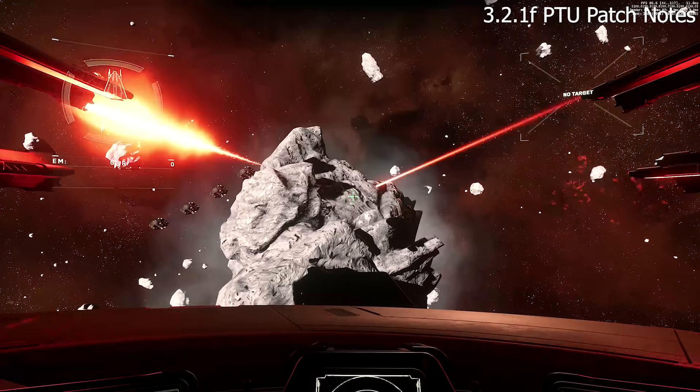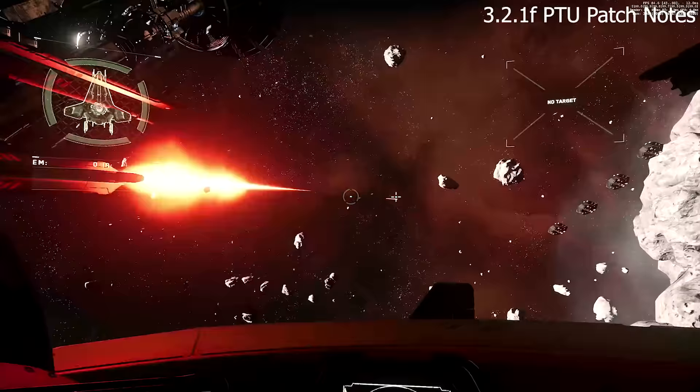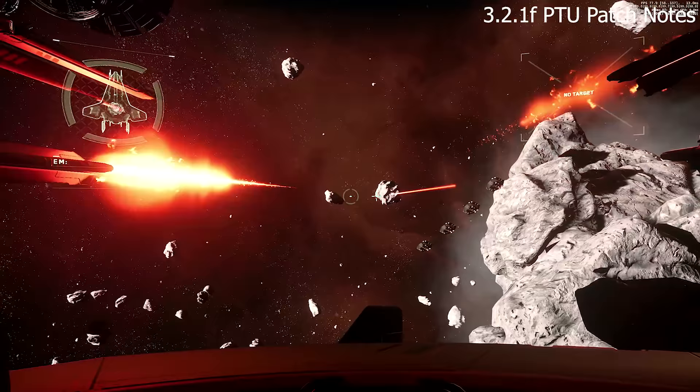Stagger fire modes should now function on turrets correctly. A stagger fire mode on turrets is actually a really good thing — in a Hurricane, for example, you may want each of its guns firing after the other in succession when you hold the button down, and that staggered fire can be really effective for trying to shoot fast ships.